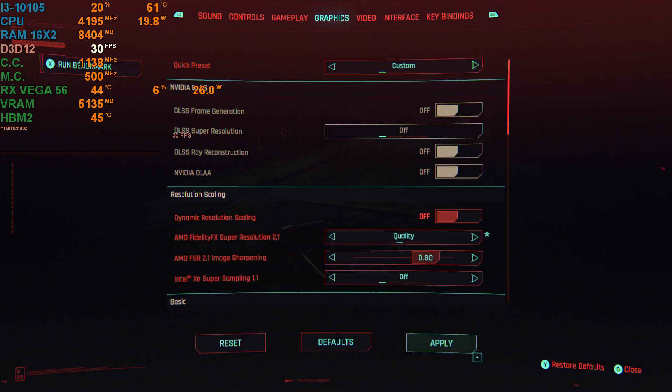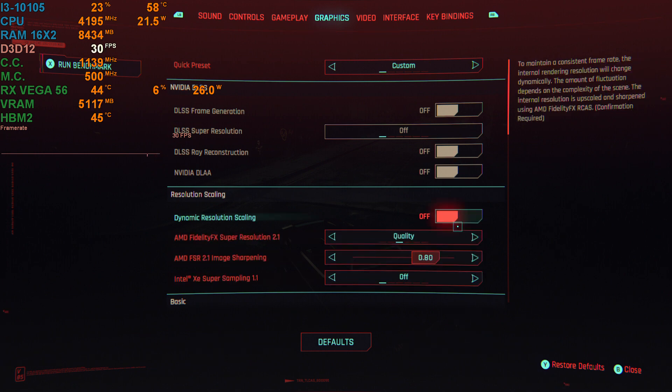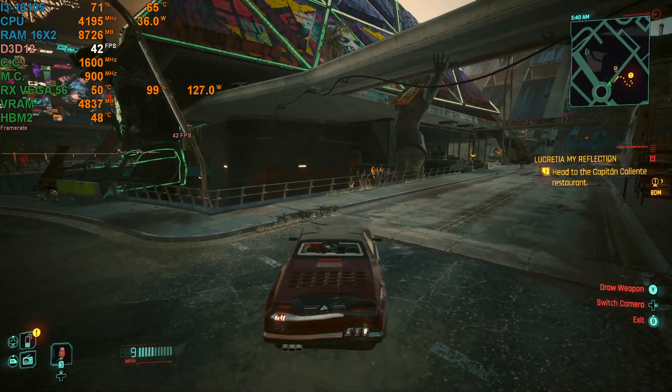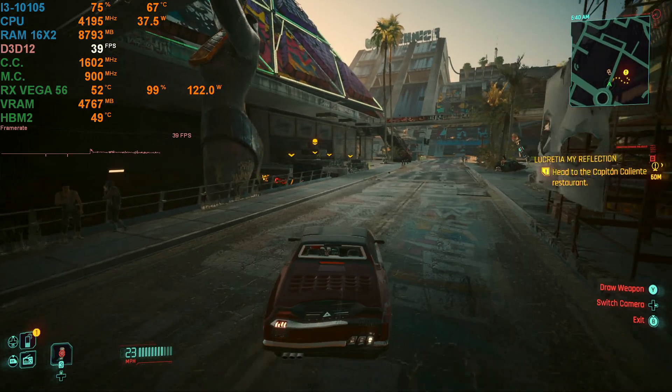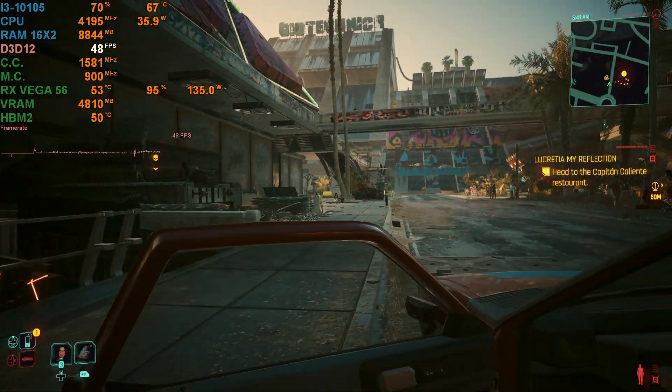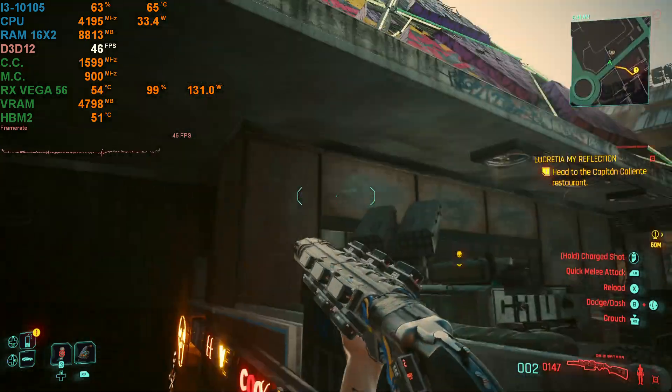Now we're using the medium preset. I'm also going to use FSR quality — I do think FSR quality is needed here. All right, that's the best we're going to get. Let's get into some gameplay and destroy some fools.